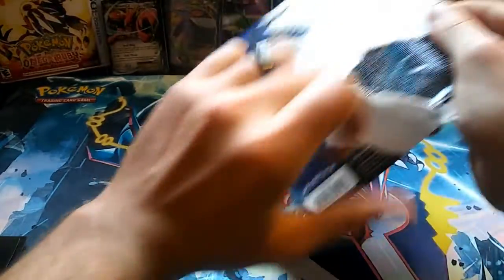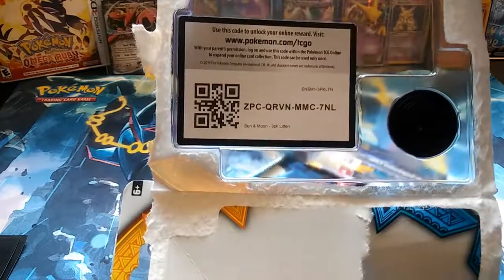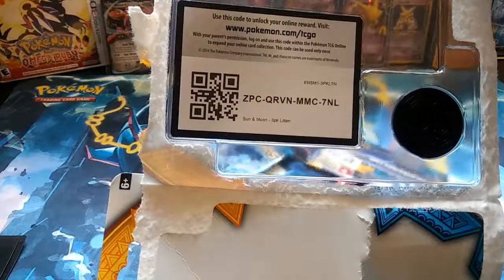Almost there — shake the whole desk, shake the whole corner! Ready for the mess. Rip them right open and there you go — Sun and Moon three-pack with Litten. You guys can have that code card right there.